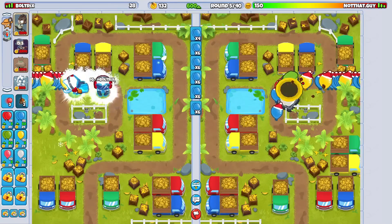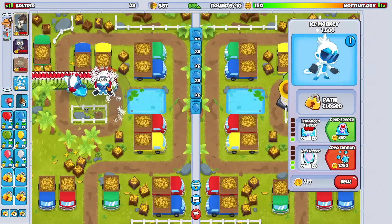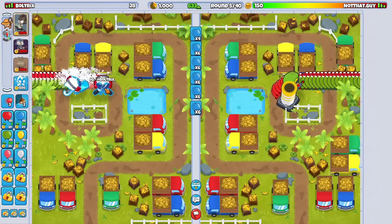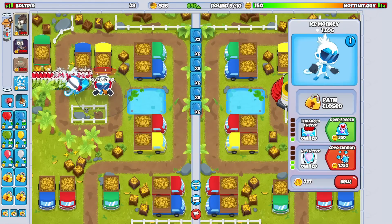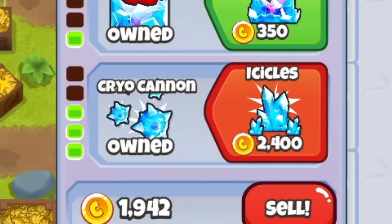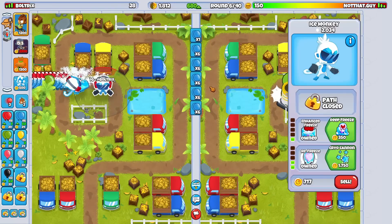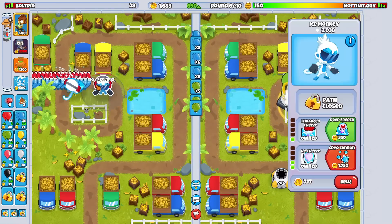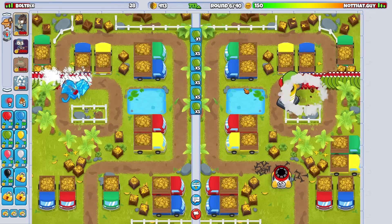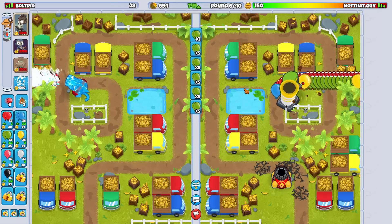I'm also just not going to eco with grouped greens just yet because we actually do not have the ability to pop white balloons. I have really, really played this early game very, very poorly so far. Icicles is a $2,400 upgrade. We can sell this ice right here for $700. So we're definitely not looking too shabby then. Let me finally sell this and start ecoing with green balloons. The fact that we don't have Benjamin down at round six is really, really bad.